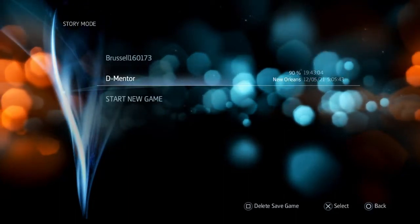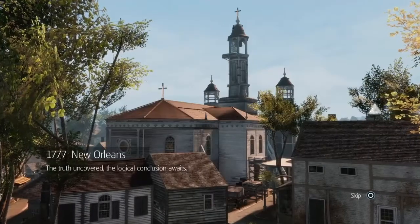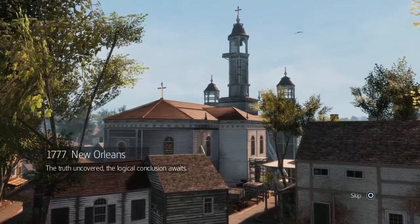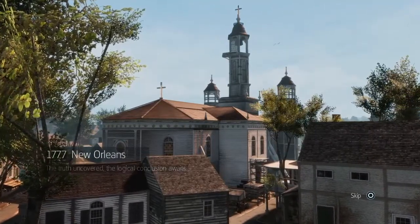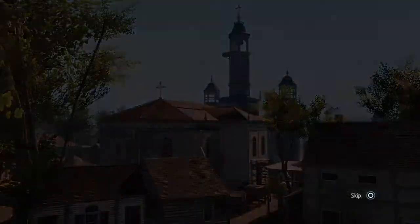Hi everybody, welcome back to my 100% walkthrough of Assassin's Creed Liberation. On this video we're going to be doing the fourth part of the Citizen E mission. We've got two that are outside of the story that just happened to be there, and we're going to get both of them in the next two videos and then we'll continue with the story.